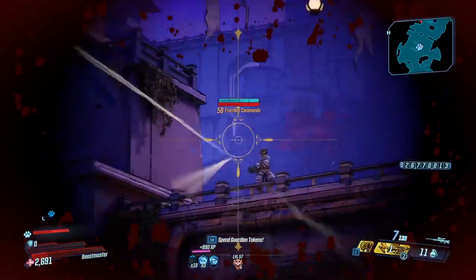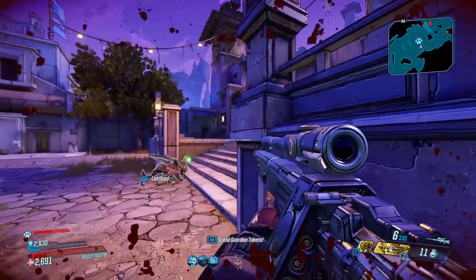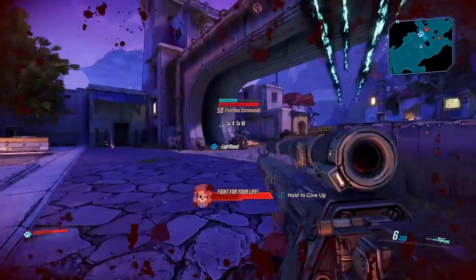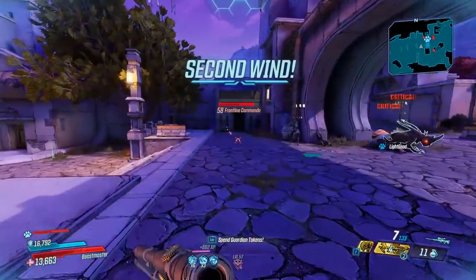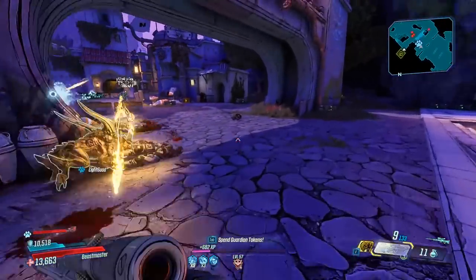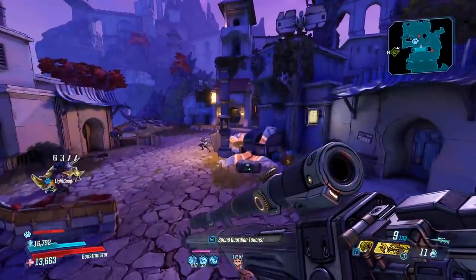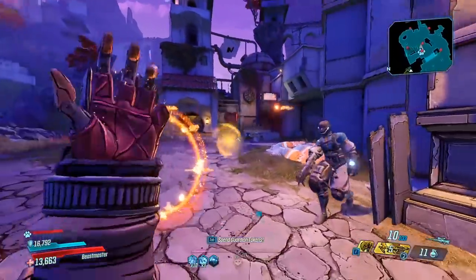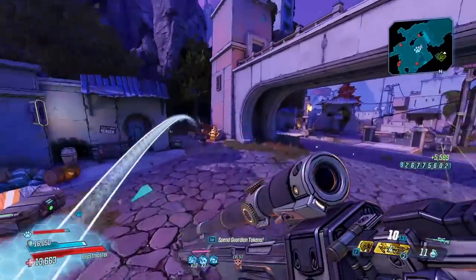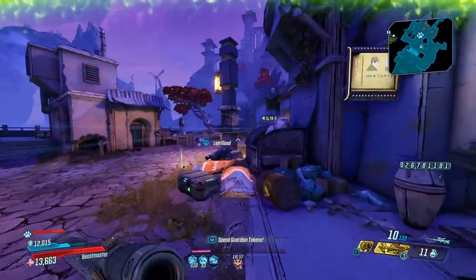The Skull Masher has been an iconic Borderlands gun ever since Borderlands 1 — that's how old this gun is. It had several changes across games: in Borderlands 1 it had the x6 multiplier, in Borderlands 2 it had x5, in the Pre-Sequel it went back to x6, and then in Borderlands 3 it went back to x5.